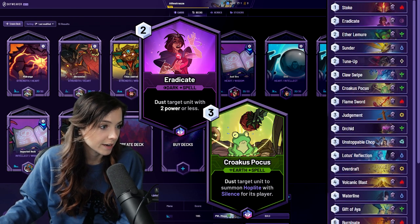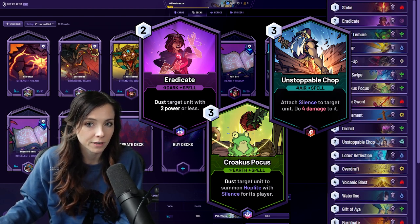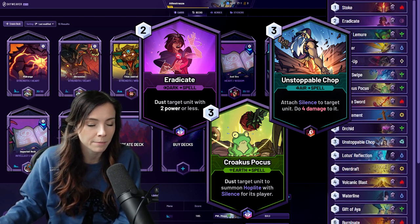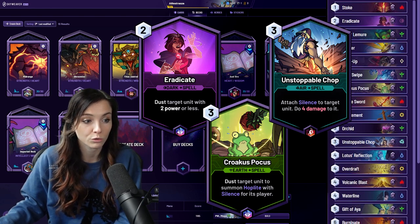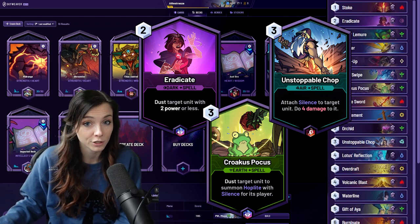Eradicate, Crocus Pocus, and Unstoppable Chop all dust cards instead of killing them, so these can be particularly important used at the right time. It can make or break the game because you might not want to enable a really nasty graveyard effect, or maybe there's a death effect. Using these wisely to remove certain cards from the game entirely can really make or break your match.